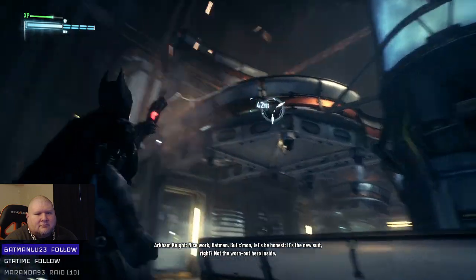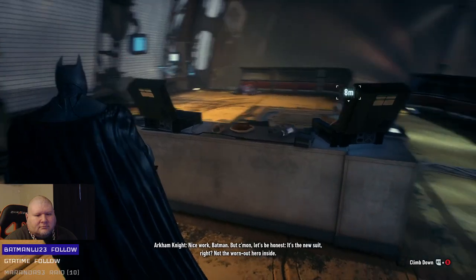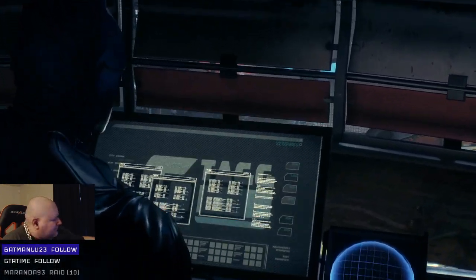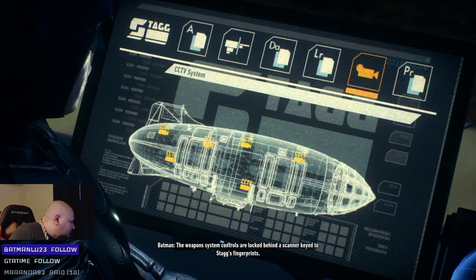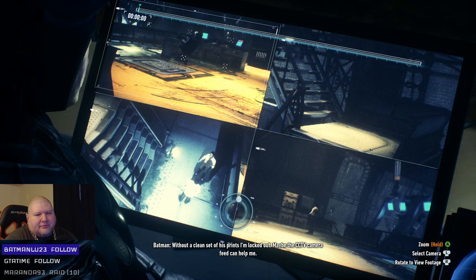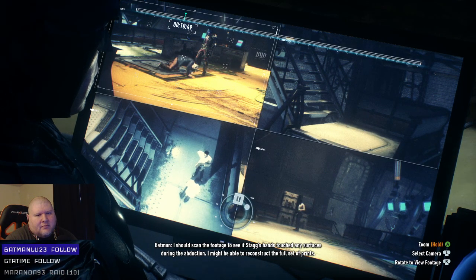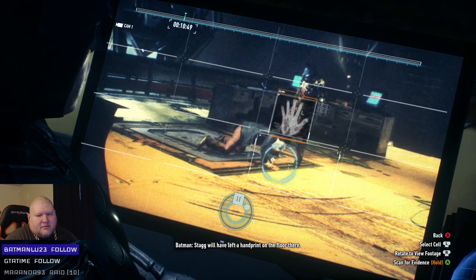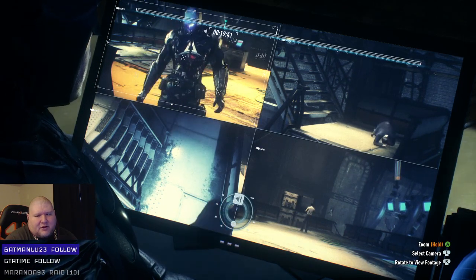Nice work Batman. The weapon system controls are locked behind a scanner keyed to Stagg's fingerprints — without a clean set of his prints I'm locked out. Maybe the CCTV camera feed can help me. I should scan the footage to see if Stagg's hands touched any surfaces during the abduction — I might be able to reconstruct the full set of prints. All right, I forgot about this whole sequence. Got some proper detective work going on here, guys.